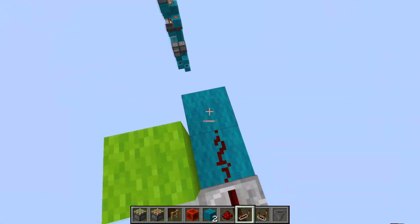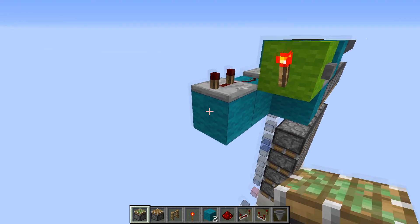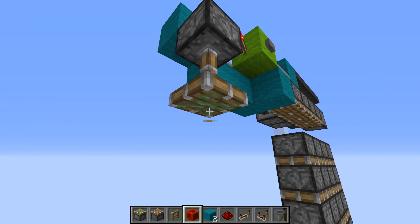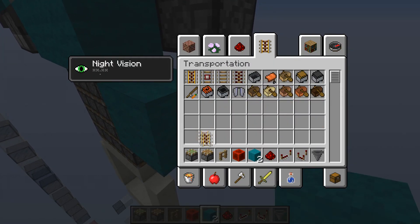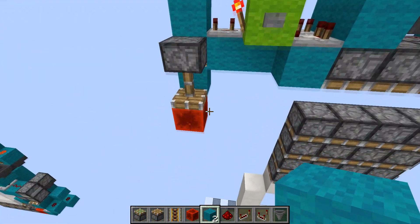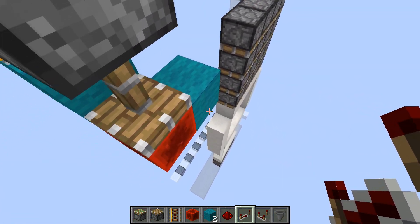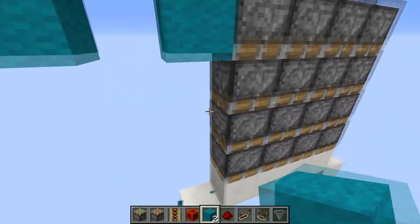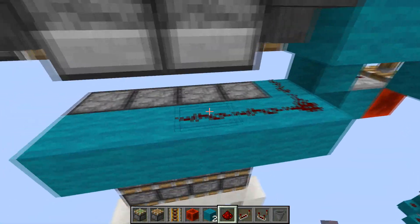From here we're going to make a monostable using a piston torch. We're going to have our piston right here with a redstone block on it, and the rail here which will update this piston from this block. So when we press this, the redstone block will retract briefly then extend again, giving us a pulse from here, which we'll then use to power this top line for the quad.